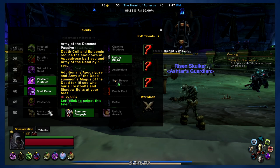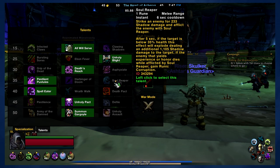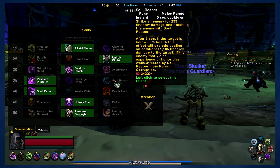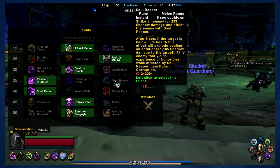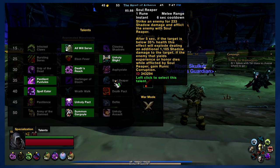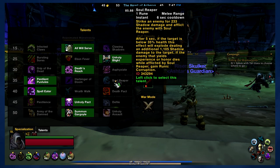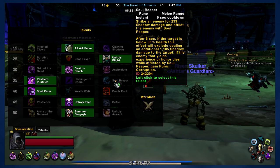The only other ability worth talking about is Soul Reaper. This ability costs one rune and has a short cooldown, but it's mostly effective when your target is below 35% health. You can use it at any time, but if I put it in the macro, it's just going to use it every 6 seconds and spend your rune on it — it doesn't really work. This could work with a modifier, but I've used up all the modifiers. So if you're going to use Soul Reaper, unfortunately you're just going to have to use it on a separate button.